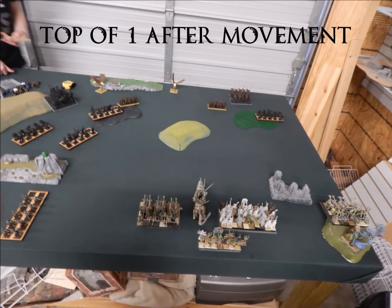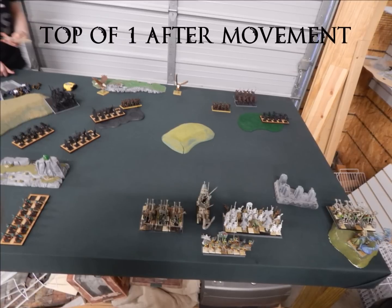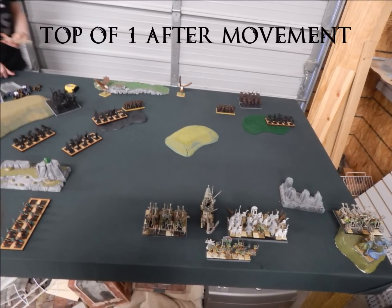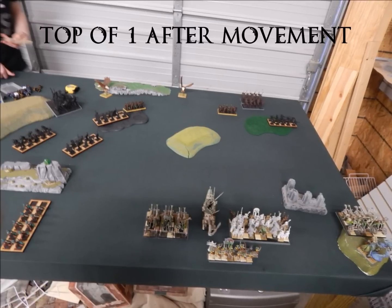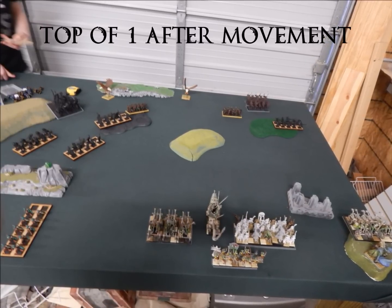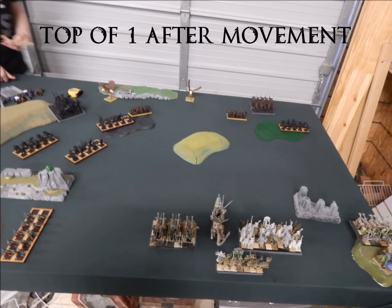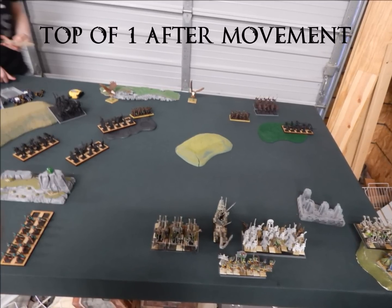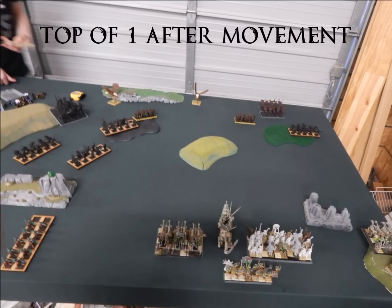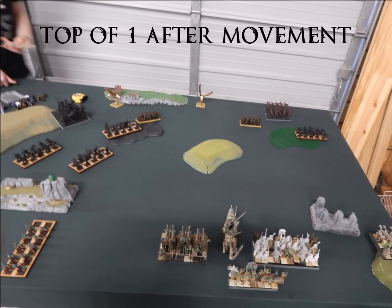Here's top of turn one after movement. I don't get to go first, and he doesn't really need to move — he moves around a little bit but not much. We rolled a random deployment from the book and got a diagonal deployment, which really favored him. He gets to go first and really doesn't move at all. There's no reason — he's an avoidance list and all he brought was poison.